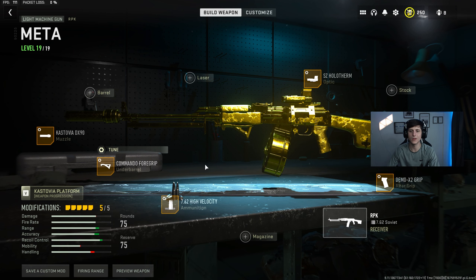And obviously number one is the RPK — the best gun in the game. Extremely accurate, ridiculous TTK. I run the SZ Hollow Therm at -1.45/-1.50, Demo X2 Grip at 1.0/0.45, High Velocity Ammo at 0.70, 9.0 Commando Foregrip at 0.80/0.40, and the Castova DX90 at 1.4/1.0. Try this class out and let me know what you think about these builds.